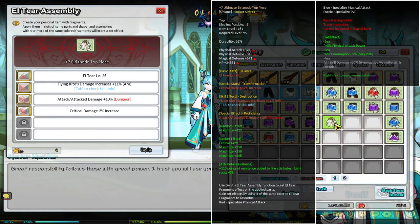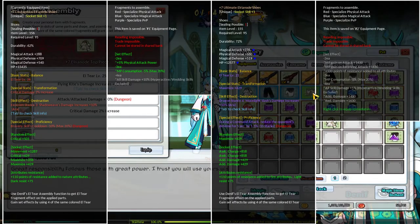If we mouse over we can look at the set effect. On the second column for the red set: two out of four gives you 5% physical attack, three out of four gives MP consumption reduction, and four out of four gives you 10% skill damage. On a blue set it's going to have magical damage instead of physical. And for the purple set, the set effect gives you MP gain, elemental resistance, and a lot of additional damage and reduced damage received.